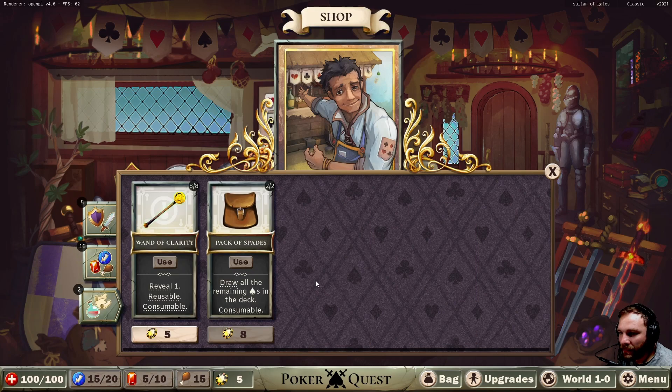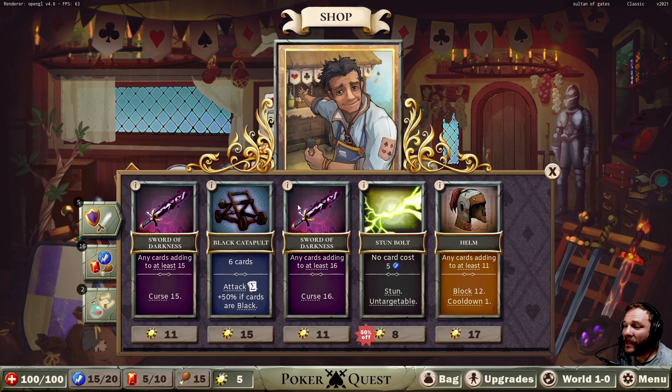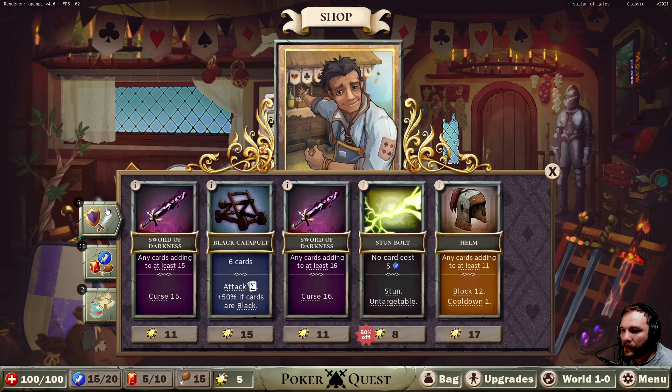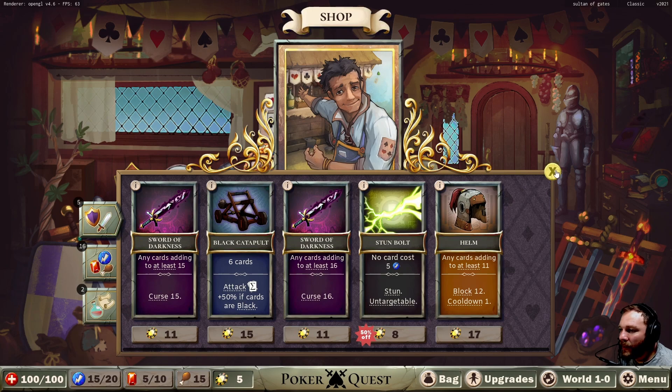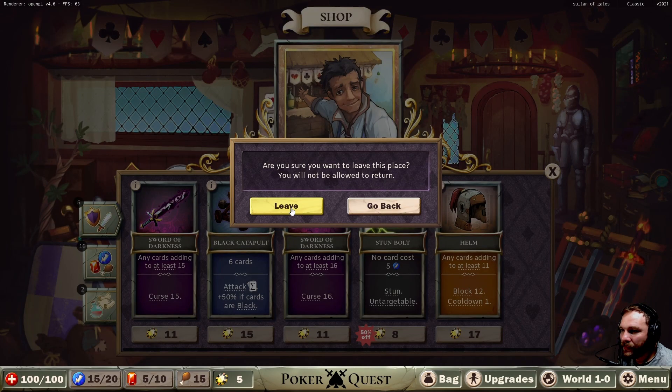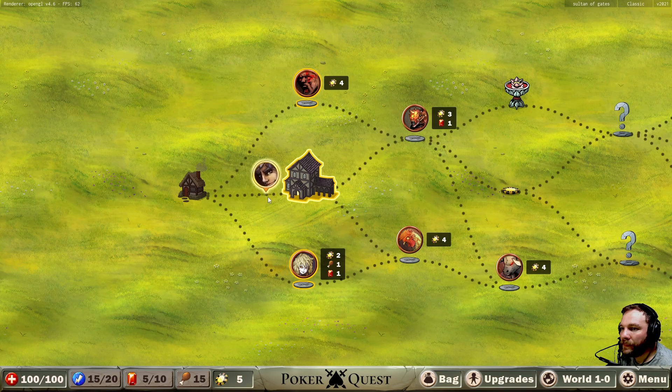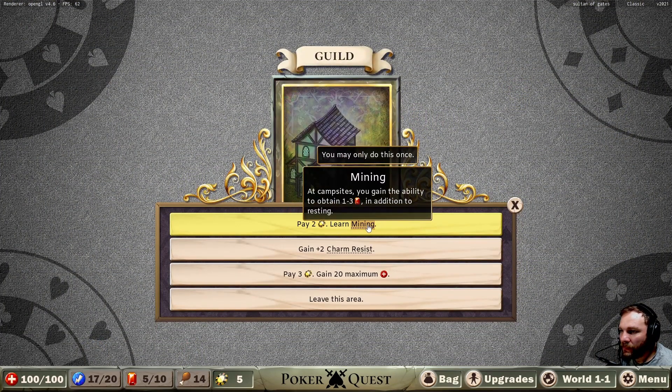So we have to curse twice to do the damage versus disappear on item use. We'll go with this one — wow, that actually costs a lot. This was a bad decision. We've got a single item and it needs tons of cards which we might not even be able to get. What's the guild do? Pay some coins to learn one skill.